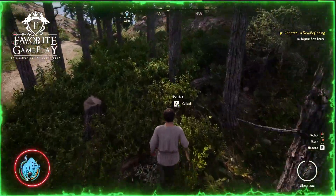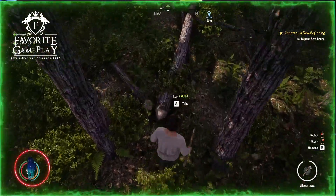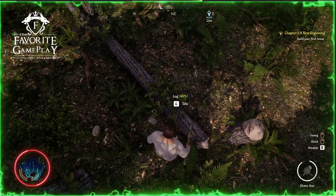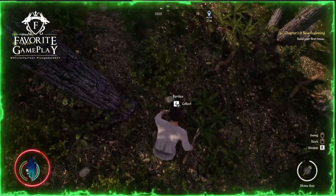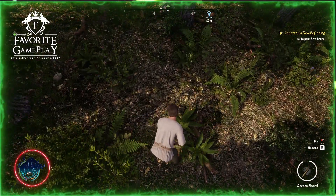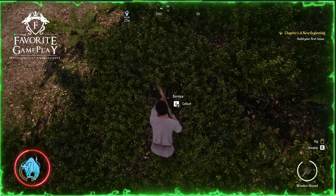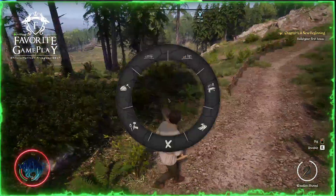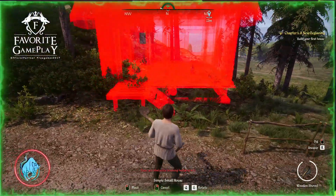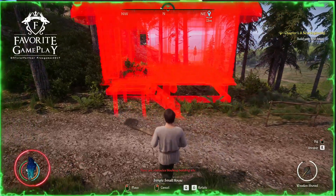Maybe I wasn't supposed to do that because I like to have some trees behind the house. Let's take these stones, do some cleaning — perfect. Now let's see if we can build our house right here. Something is blocking the house from being built.